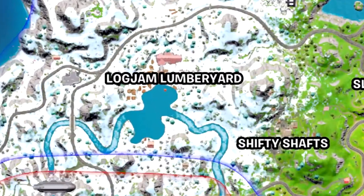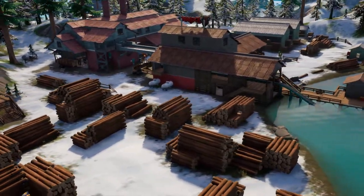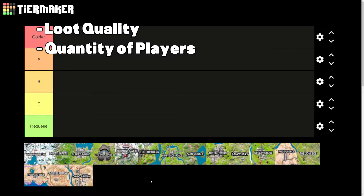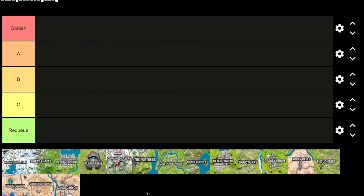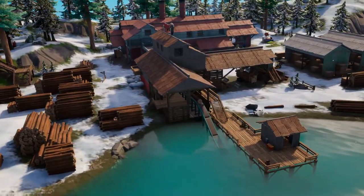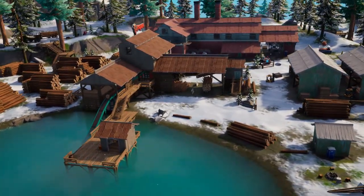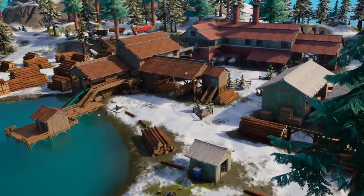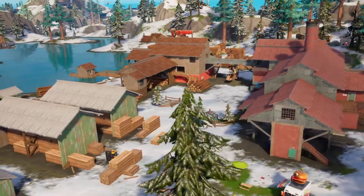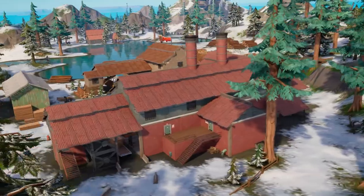Okay, no further ado, let's go straight to the top left of the map — we have Log Jam Lumberyard. We've dropped here quite a fair amount of times. We'll assess them in three categories: quality of loot, quantity of how many people go there, and the amount of cover you have. Log Jam — there's a rather decent amount of loot, you get a fair amount of chests and ammo boxes, but for some reason every man and his dog goes there.